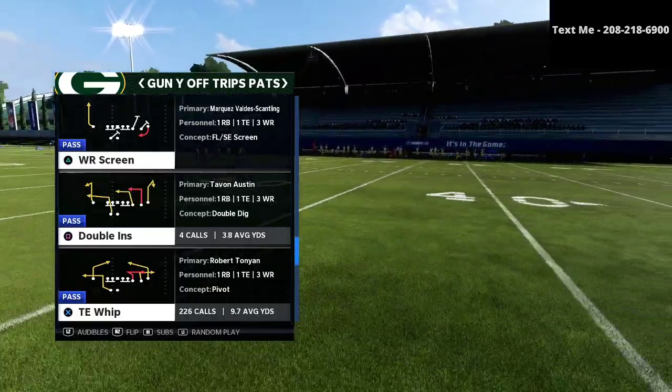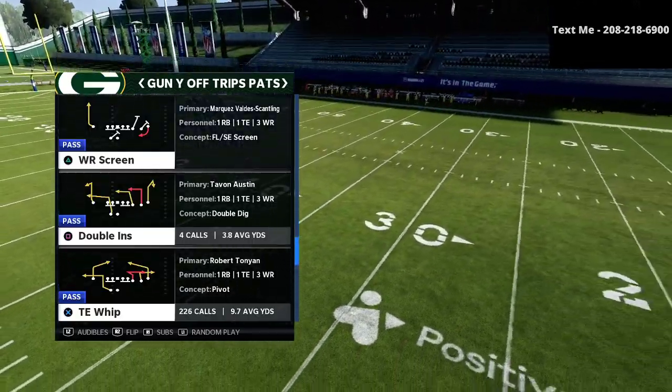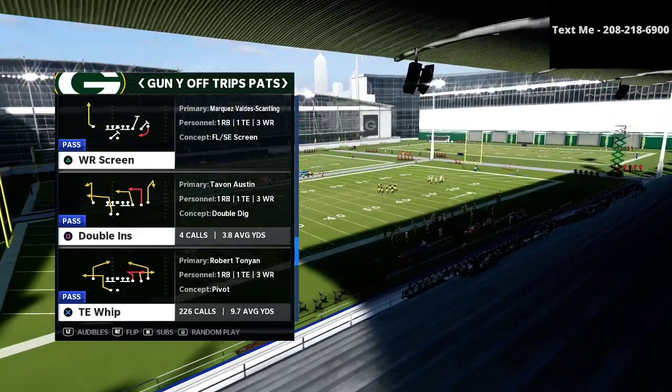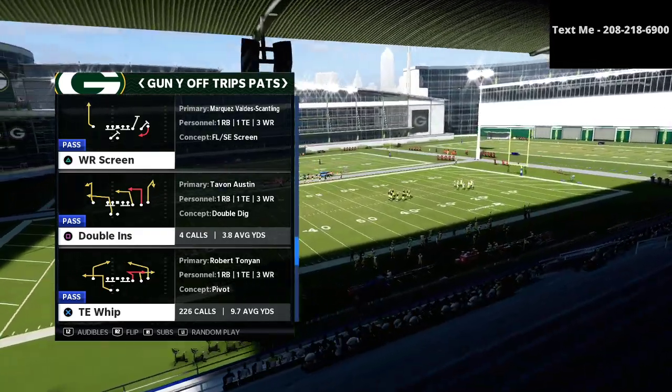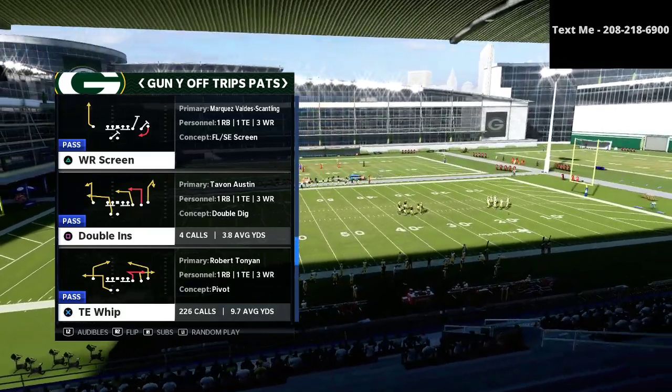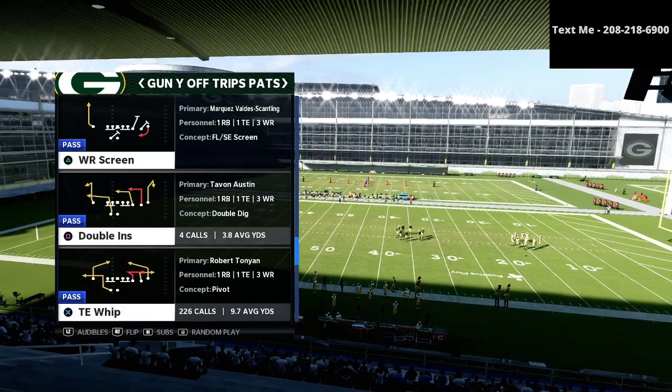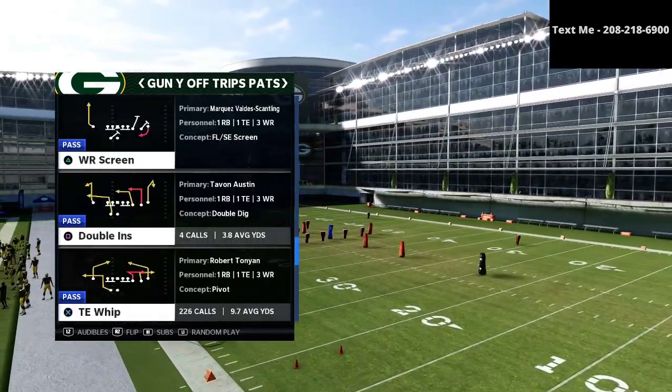We do videos every day about Madden 21. What we're talking about in today's video is the Gun Why Off Trips Pats. This can also be called the U-Trips — it's formally called that in Madden in previous years. But in today's video, we're talking specifically about this play here, the Titan Whip.